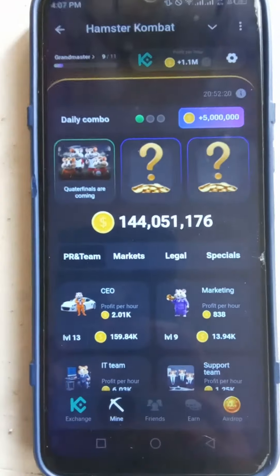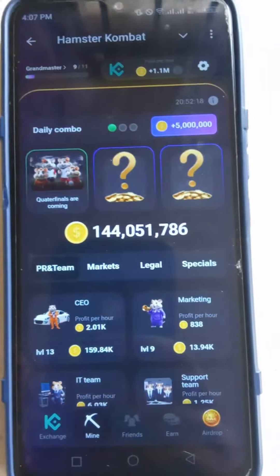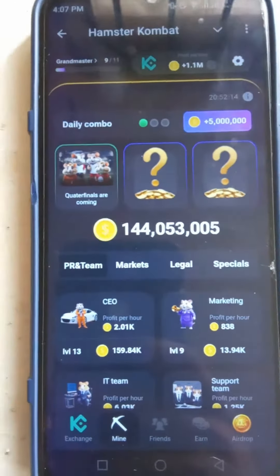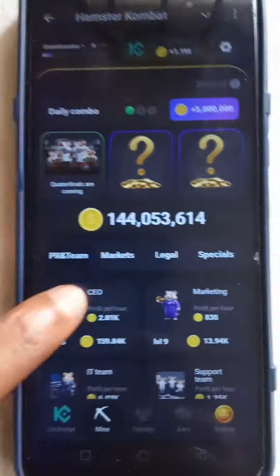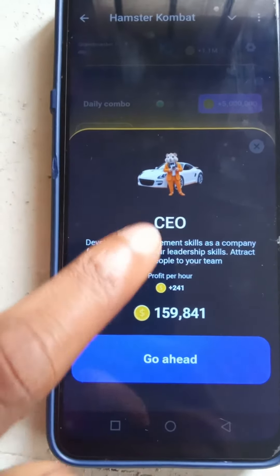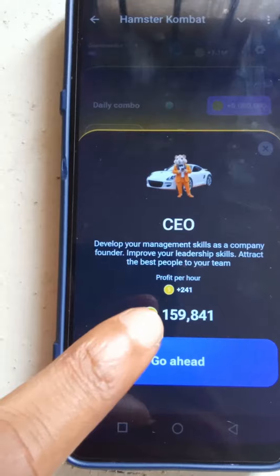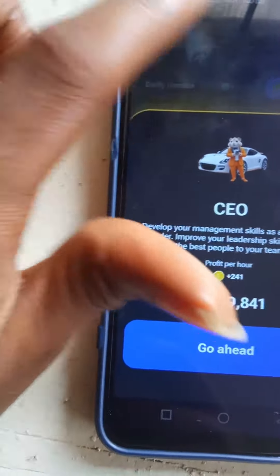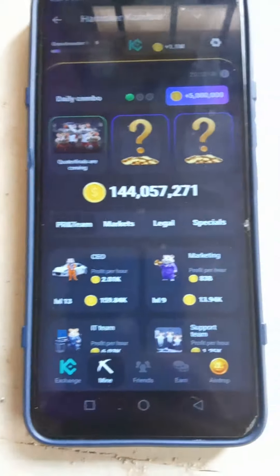To mine, you need to buy different cards, and each card you purchase has a profit per hour. For instance, if I open this card, you can see the profit per hour. If I buy this card for 159,000 coins, the profit per hour is plus 24. The idea is to get cards that have a good profit per hour.